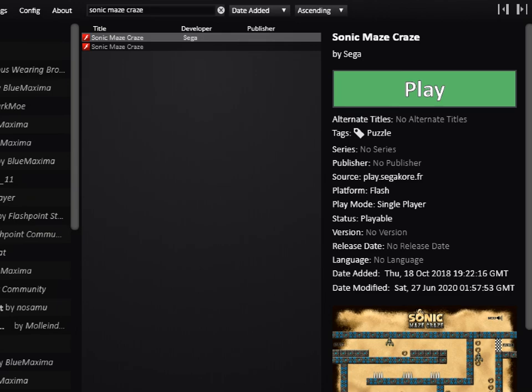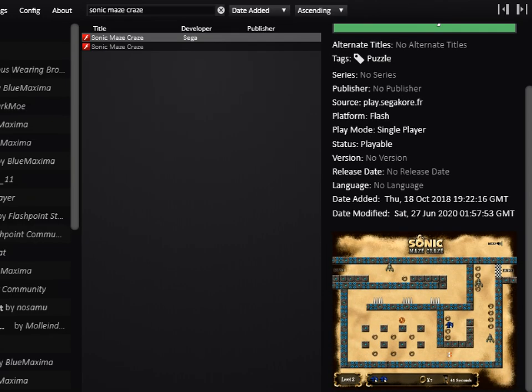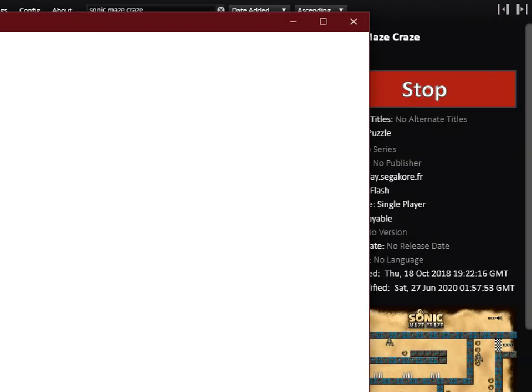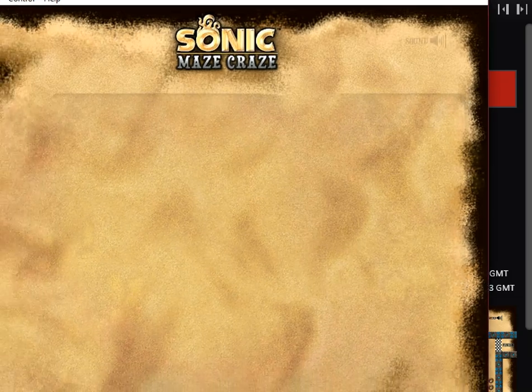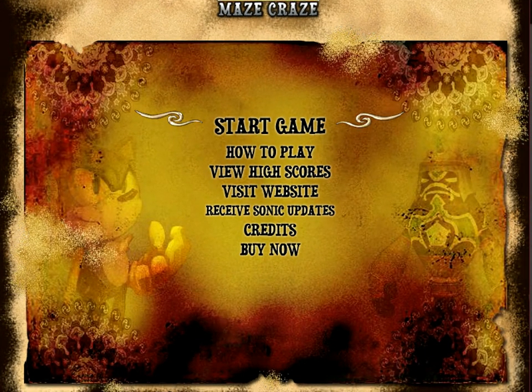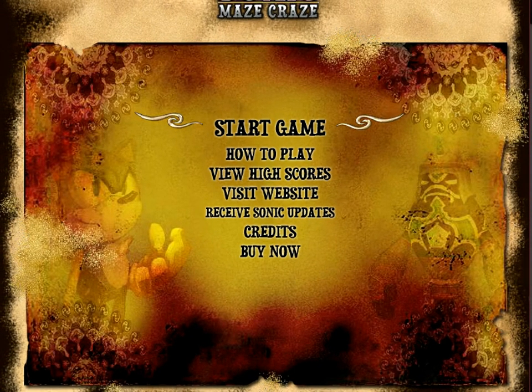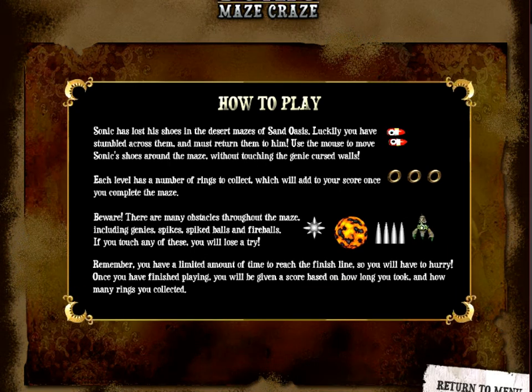But today what we're doing is Flash Sonic Maze Craze. There seem to be two versions saved here, but one of them is registered by Sega, so we're gonna give that a shot. It does look kind of like a maze. I'm gonna press play and hope things work out — that's my plan. This is themed after a certain game I've been playing. I recognize these sounds.